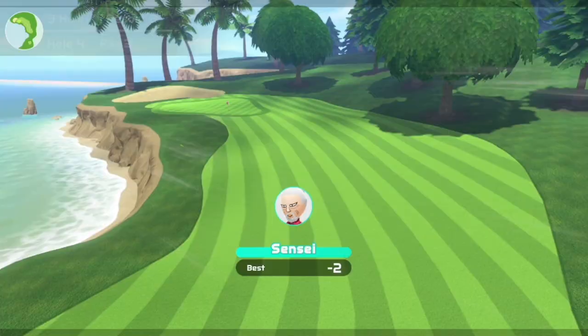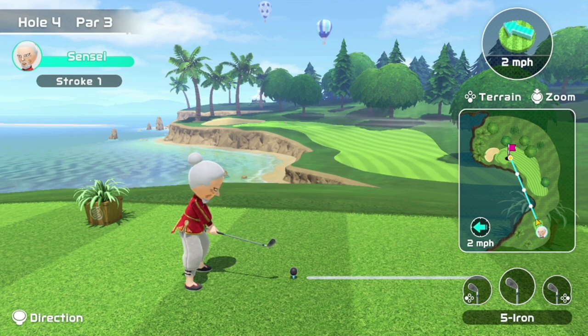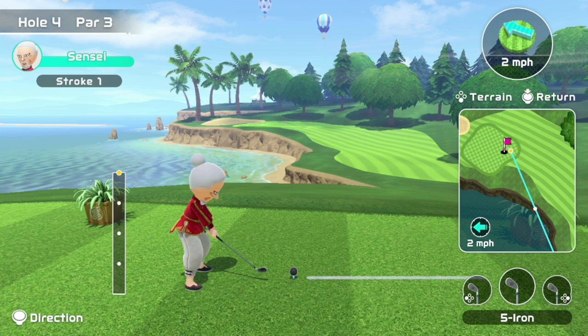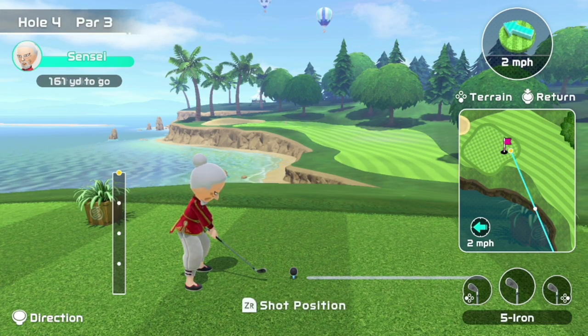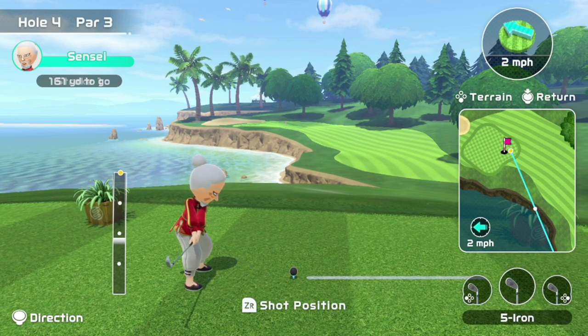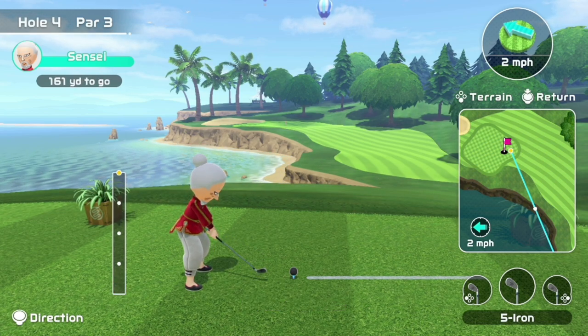Jumping right into hole number 4, this hole can be difficult, but once you understand the power it does get quite easy. When there's no wind on the course, full sending the 5 iron with backspin will land you in the middle of the green, slightly on the near side. If there is a hole at the back of the green, you can go slightly under full power with no backspin, and that'll get you to the end of the green.